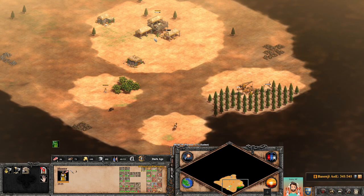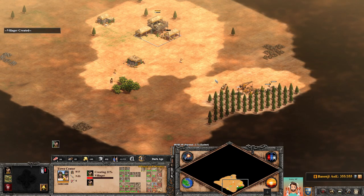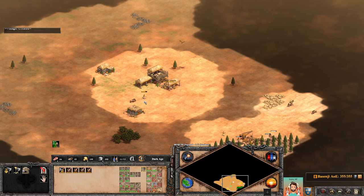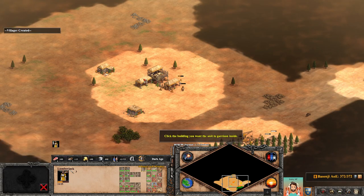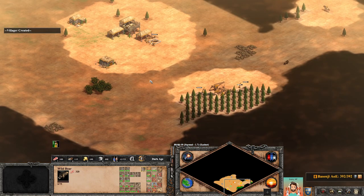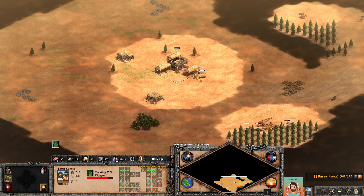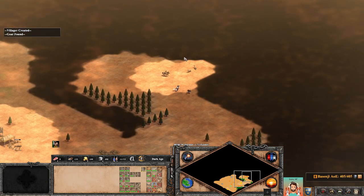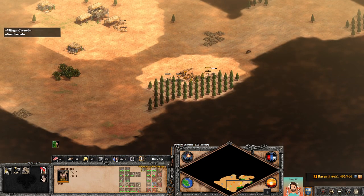Now I'm going to lure the boar. I took a villager from food and I'm luring the boar — shoot it once and run back. I'll have 4 on wood right now. I want to continue to kill boars. This guy is about to die, let's garrison. This is slightly more advanced — doing the boar without loom — because the auto scout didn't find sheep, but it's not a problem. Continue to keep getting villagers. Extra sheep — good, I'll need those.